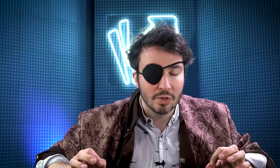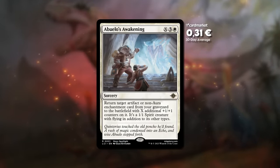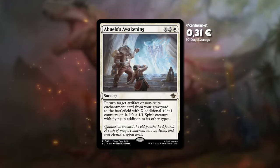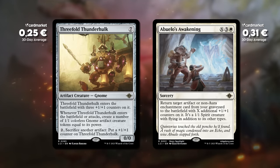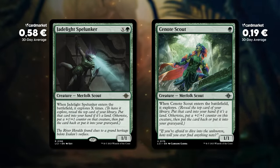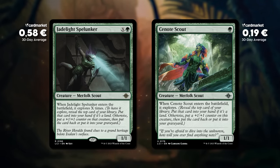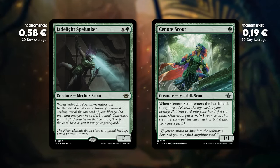Lost Caverns of Ixalan is such a cool set. When I was going through it I noticed a lot of things have to do with the graveyard, so I saw Abuelo's Awakening and thought: what's the biggest artifact we can get from our graveyard and put into play? I found Threefold Thunderhawk — if you just play four, you get a 4/4 flying that makes four gnomes, then attacks and makes even more gnomes. If you play even more you make it even bigger. There are so many other cool graveyard synergies with this Selesnya deck, especially with creatures that explore — like Xenote Scout, a beater that puts creatures into your graveyard that you can bring back with your reanimate package. It's such a synergistic deck.